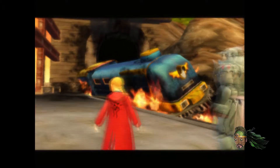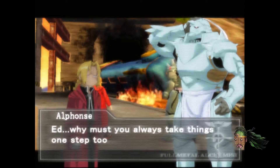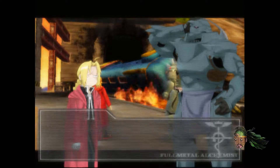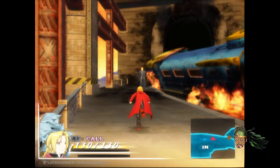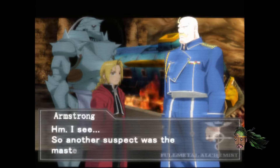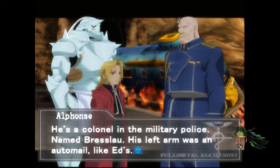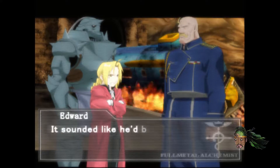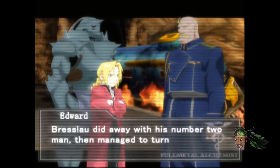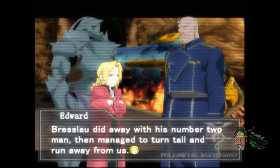Oh shit — what happened? Did we not make it to Hyrothgar? Would you look at that. 'Why must you always take things one step too far?' 'What should we do now?' 'Your guess is as good as mine.' We gotta go find more military men. Oh — it's Armstrong! Holy shit, I love this character — he's my favorite character in the series. I forgot his name. Armstrong. He's a colonel in the military police named Berlizzi. His left arm was an auto-mail like Ed's. It sounded like he'd been rounding up military alchemists to take to Hyrothgar. Berlizzi did away with his number two man, then managed to turn tail and run away from us.